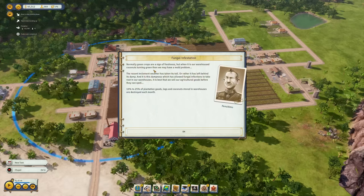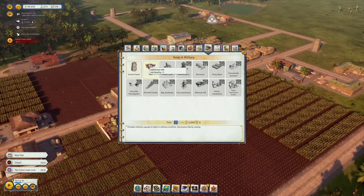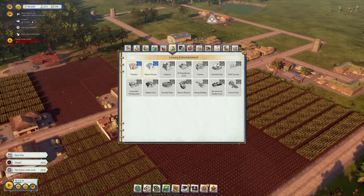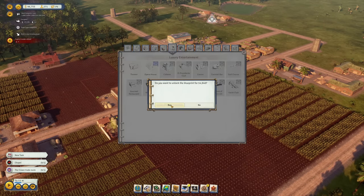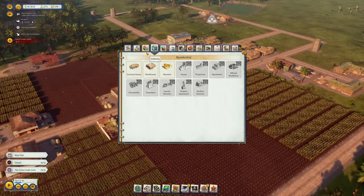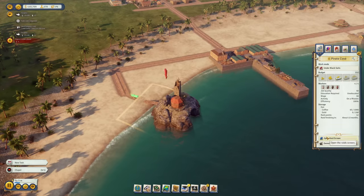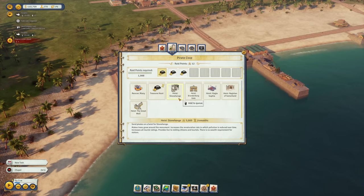Fungal infestation event — normally green crops are a sign of freshness, but these are warehouse coconuts turning green, meaning we have a mold problem. 10% to 25% of plantation goods, logs, and coconuts stored in warehouses are destroyed each month. To prepare, I'm purchasing all available blueprints now while we're still making money, rather than waiting for the next era.